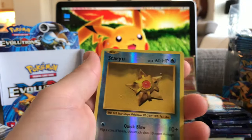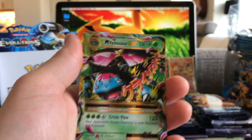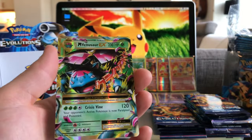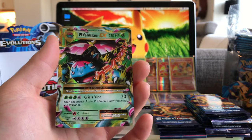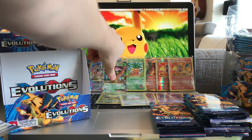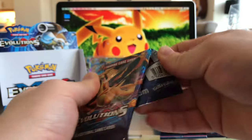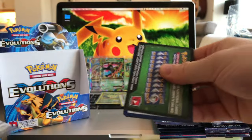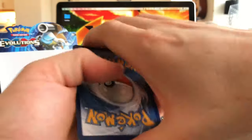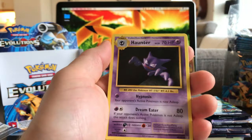Staryu Reverse Hollow. Seriously — Mega Venusaur EX! Like how many EXs did we pull in this? How is that even possible? How is this possible, you guys? It feels so unfair because I've pulled all the good ones for you. I got all the good ones right here in my booster box.